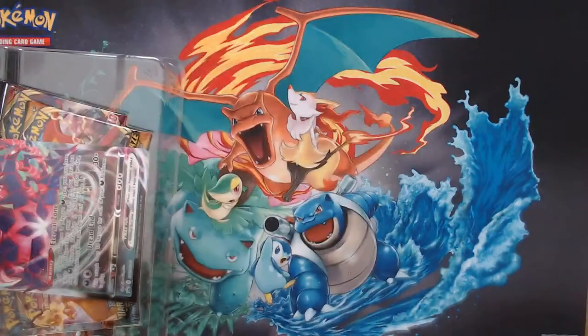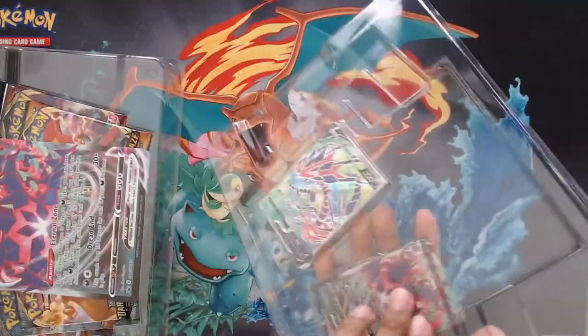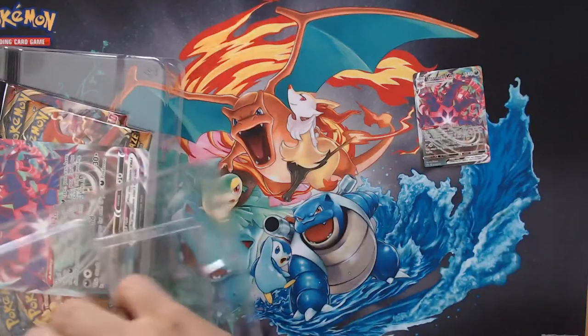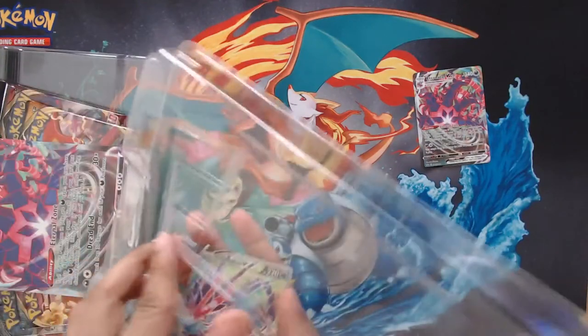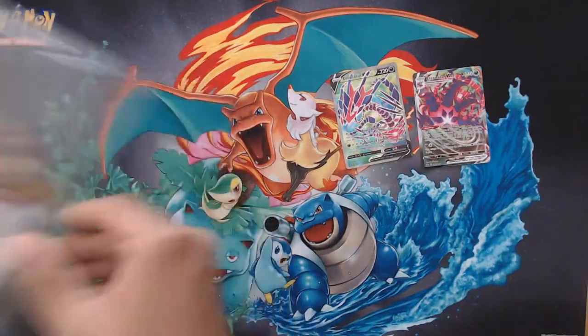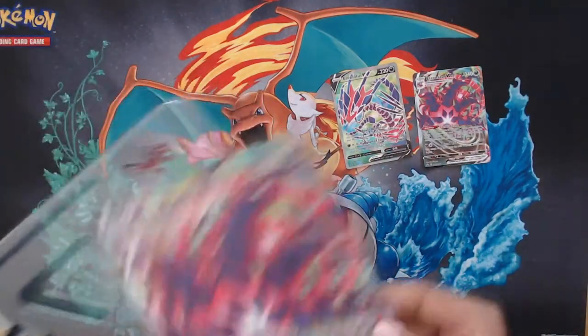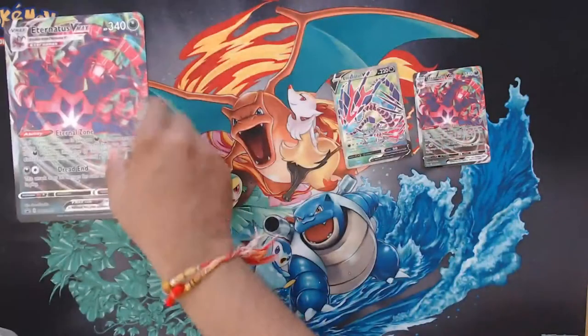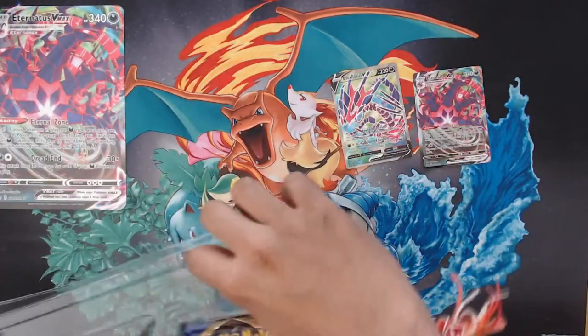Let's get into it. £37.99 for a box is pretty insane because it's kind of small, but all the value lies in these promo cards. The other items are also a bonus. The jumbo card is going for around £4.00 - not too bad. And you get a cool little pin.